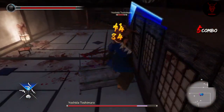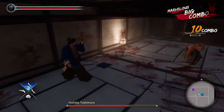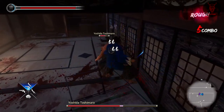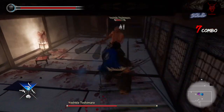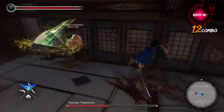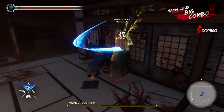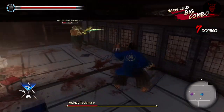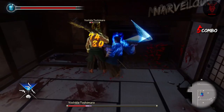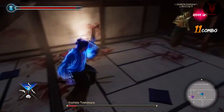Yoshida Toshimaru - you need to keep your distance away from his big attacks. It's relatively easy to dodge as long as you stay back. It's not too wide a room but it's a long room, so make use of that. He goes into his electric mode and hasn't got too much health, which is convenient.